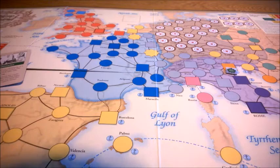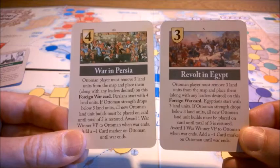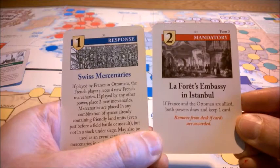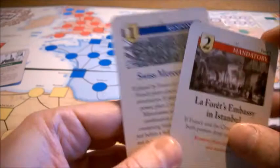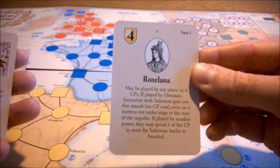The Ottoman risk involving themselves in two foreign wars. There could be war in Persia, where the Persians have four land units and the Ottomans must send five. There could also be revolt in Egypt, which is weaker - they must send at least three land units and the Egyptians have three. There is some potential for cooperation with France: the card Lafore's Embassy gives one card to each if they are allied, and Swiss Mercenaries means when the Ottoman plays it, the French get four French mercenaries. There are also special cards: Roxelana, which can send Suleiman back to Istanbul or give him a free assault.